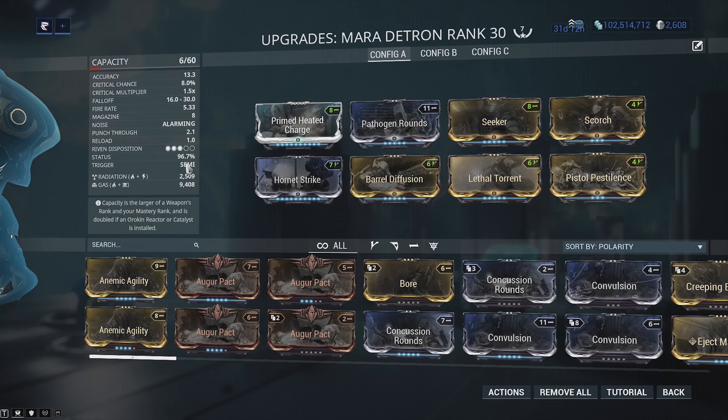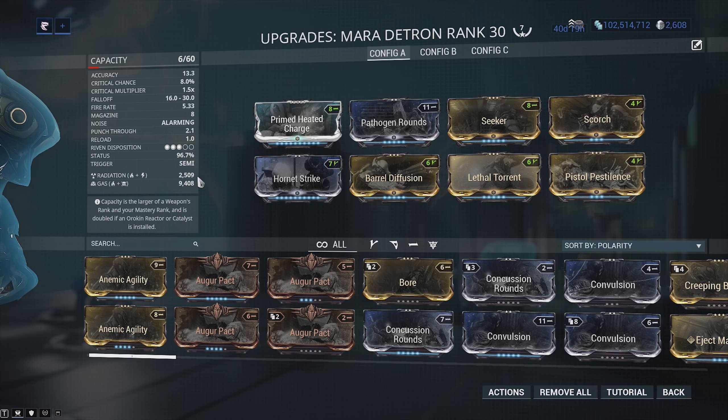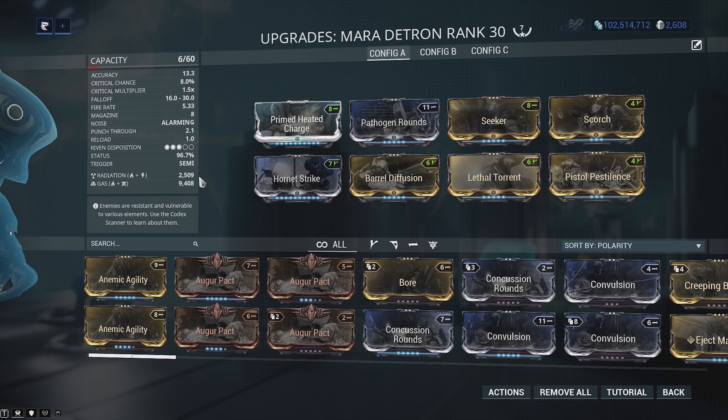It's also got pretty high status chance. We can use Scorch and Pistol Pestilence to get a decent amount of status chance on there, and then we can leave those gas clouds behind. Because we're dealing bonus damage to the initial target we hit with Magnetize, those gas procs are going to be a lot more damaging.